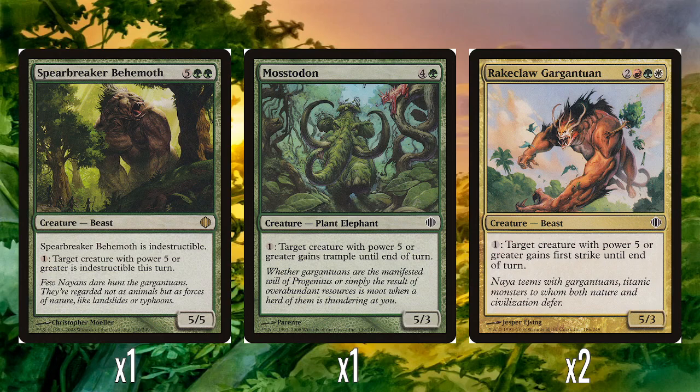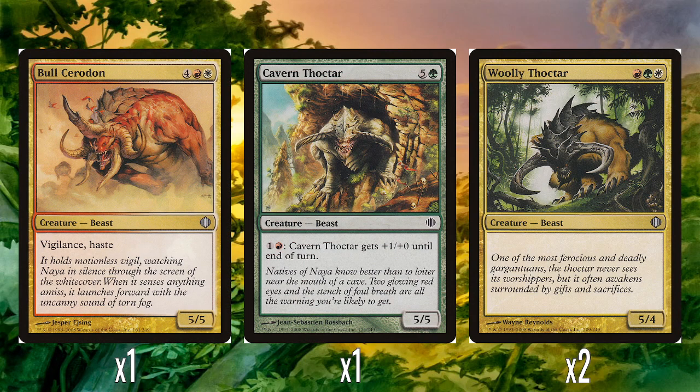We have two Rakeclaw Gargantuans — two, a red, a green and a white for a 5/3 — and pay one to give a creature with power five or greater first strike until end of turn. It would have been nice if it had first strike inherently, but it's fine as is. If you had Mostadon and the Rakeclaw out, giving something trample and first strike is pretty good. These obviously all synergize with each other and really point you in the direction where the deck wants to go — just big, big creatures.